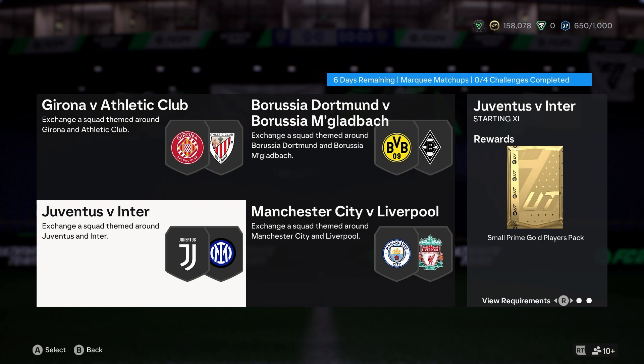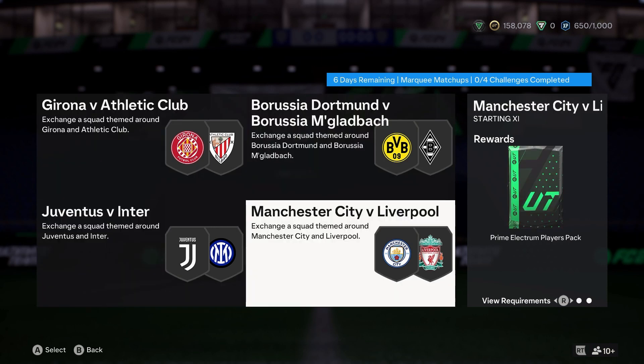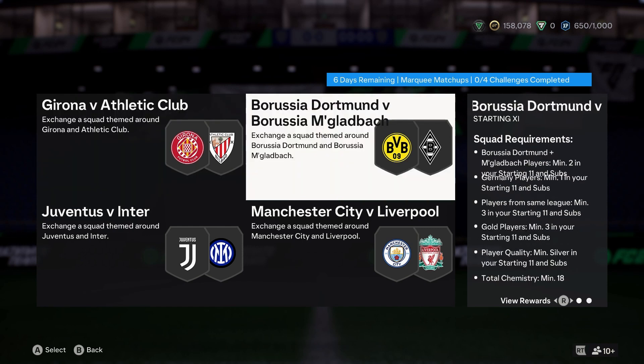20k pack for the Man City part. Small prime gold players pack counts as 22 and a half — it never really feels like it. 5k pack for Dortmund, Mönchengladbach, and then a gold pack. So you get 10, 30, 52, and then mega packs — technically maybe 7-8k worth of packs but they're easy enough to do. Two players from La Liga, players from one club back to 4, rare players minimum 2, minimum silver. You can just do a silver squad. You're going to end up throwing three players most likely from Dortmund and Gladbach, from Bundesliga, at least two from those clubs.